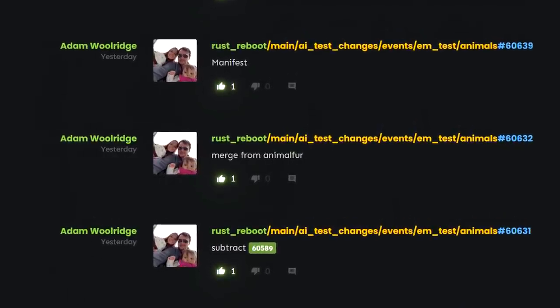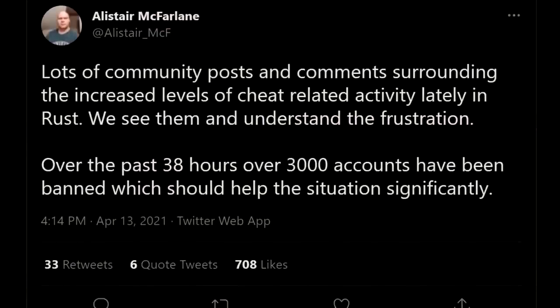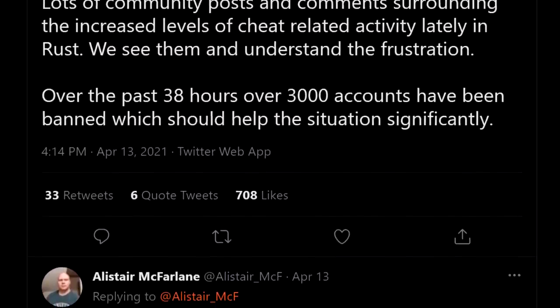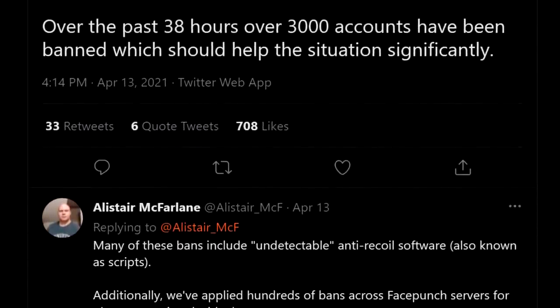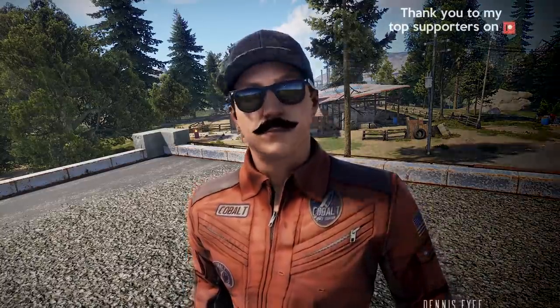You'll also be able to use demo.autodebugcam to automatically switch to the debug cam when opening a demo. Elsewhere there's a lot more work going on with animal AI and new animal visuals including the oh-so-important fur. And you may have heard that some action was taken this last week regarding the increase in cheaters lately, with the team enacting a ban wave that got rid of over 3,000 of them in a 38-hour period, although they're probably all back on new accounts by now — but still, any bans are good in the never-ending war of attrition.